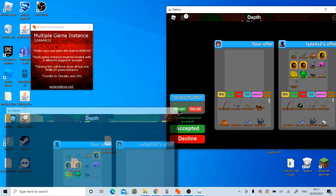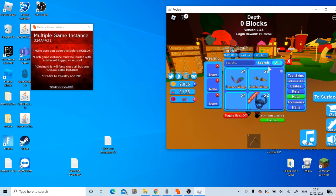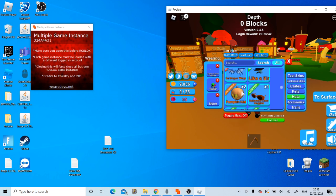Three, two, one, go — see, boom. Now you're going to quickly equip all the items you've got. I wouldn't say it's mandatory, but this just helps — make sure nothing glitches out or anything. So yeah, we're going to go equip the items, then we're going to go and draw them back.